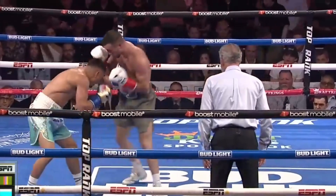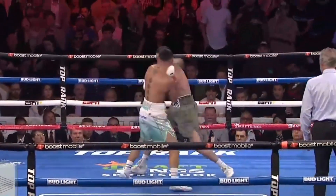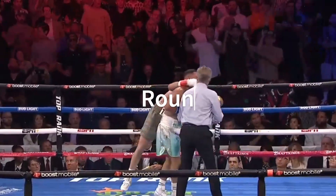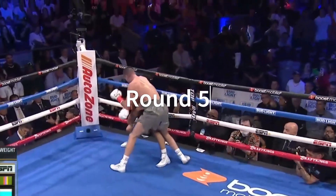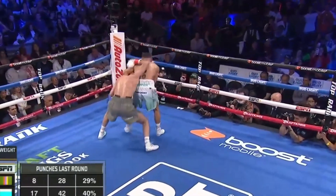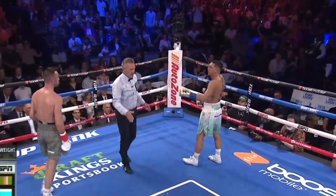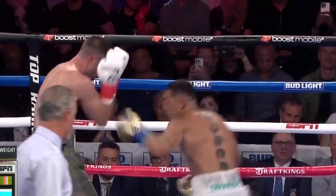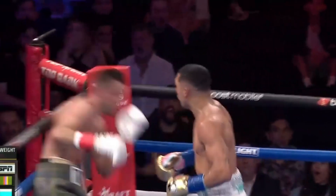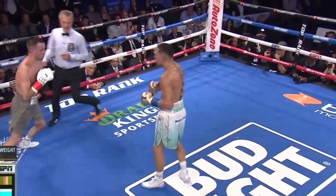Trying to create a little bit of separation. Taylor comes right back in with a three-punch combination. Sent off balance that time — wasn't a clean punch that landed, but this is the kind of excitement and energy that Lopez brings. 159 total punches. Left hand comes in from Taylor. Lopez with a 17-10 advantage in punches last round. That's the work rate. And there's a left uppercut — had a lot of drama. Good body shot.